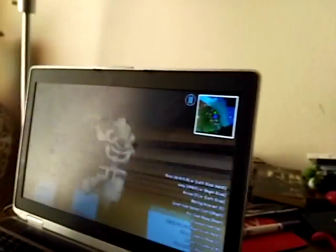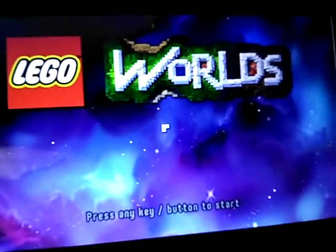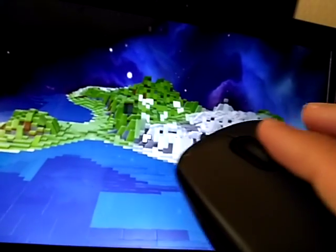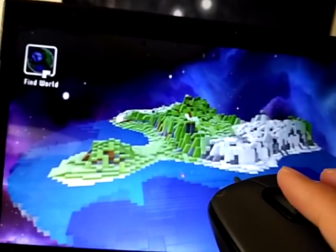While we're waiting, we can look at what Amber over here is building. Looks like the game's already loaded. You're going to click here, and then you're going to want to use the scroll wheel right here and hover over this Find World, and then you're going to scroll.